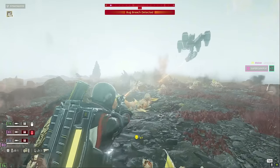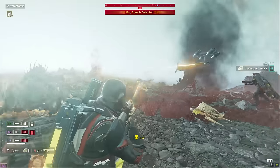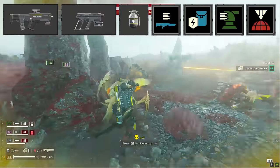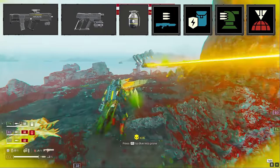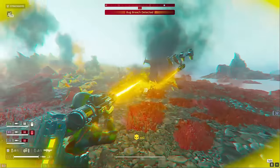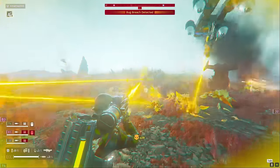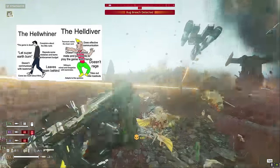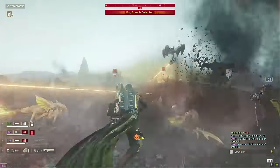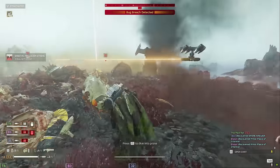There's one thing I want you to take away from this: you drop in with seven weapons every time you dive. You get a primary, a secondary, grenades, and four stratagems. This is a lot of room to work with when crafting the perfect setup. When you use all seven tools of democracy in concert, it doesn't just make you a little better — it takes you from a raw recruit to a hardened veteran. If you're neglecting one of your seven tools, it most likely means there's dead weight in your loadout that you need to trim.